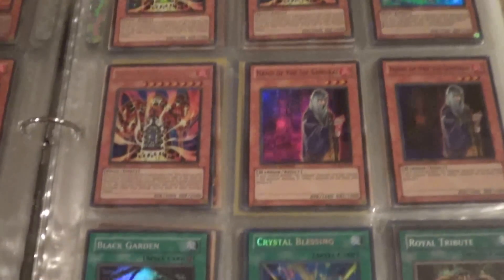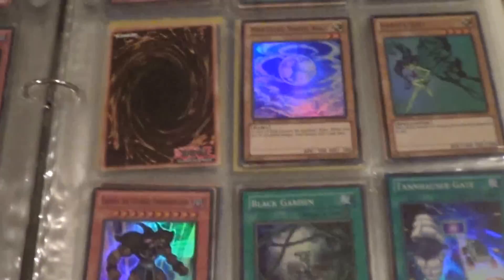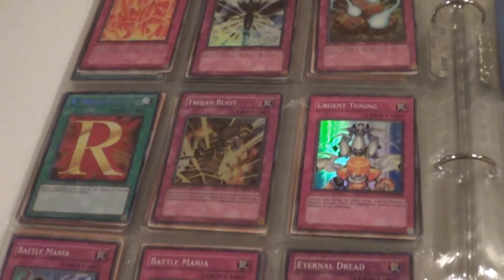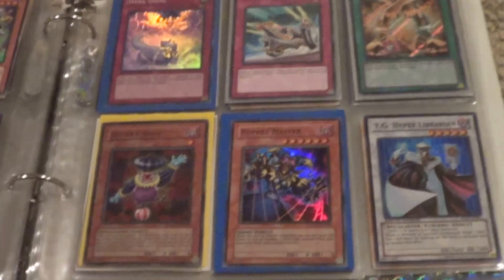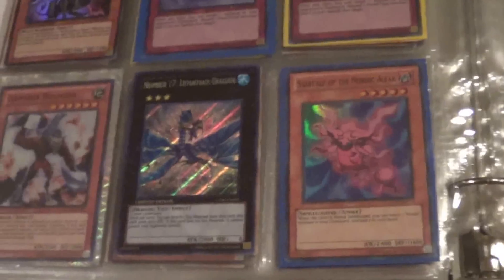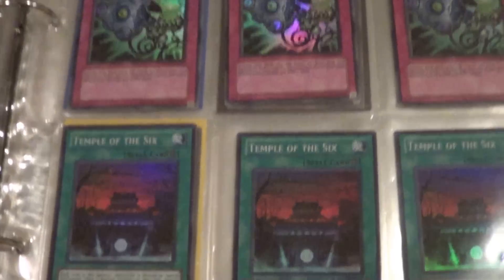Lava Golems, Wind-Up Sharks, promos. Almost done here. Got a lot of Wind-Up Sharks, Dark Moons. That's a little beat up.